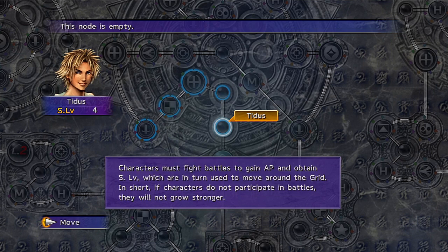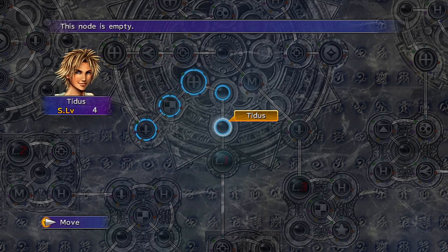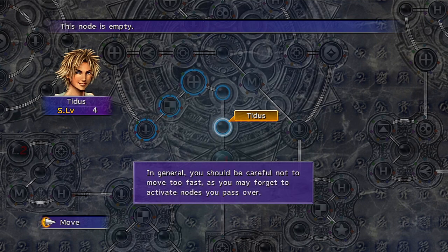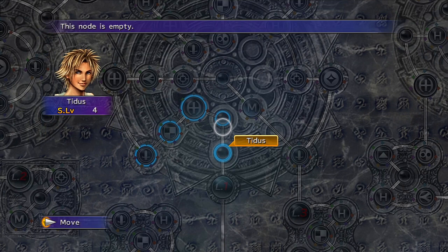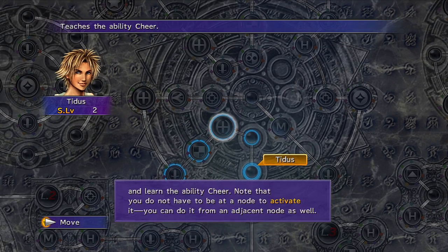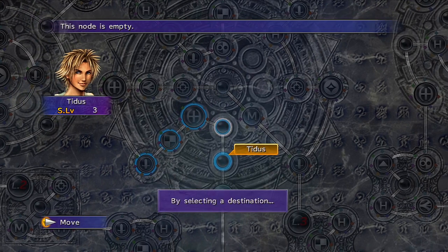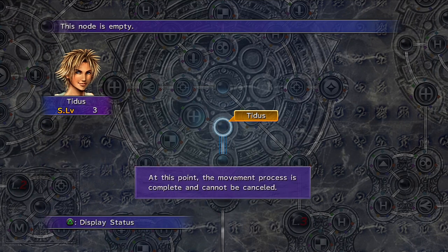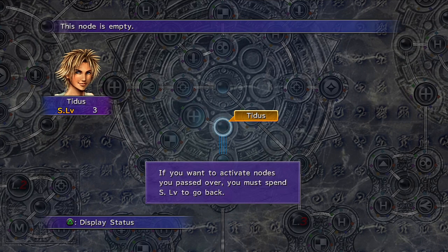Every time you gain more AP, you'll gain a sphere level which will allow you to move across the grid. Since we're using the expert grid, we can pretty much move around as much as we want and switch between different characters' grids. In this case, we want to learn an ability, so we have to use an ability sphere. Once you select the ability sphere, you will be able to unlock the ability node, and that way Tidus will learn the ability.